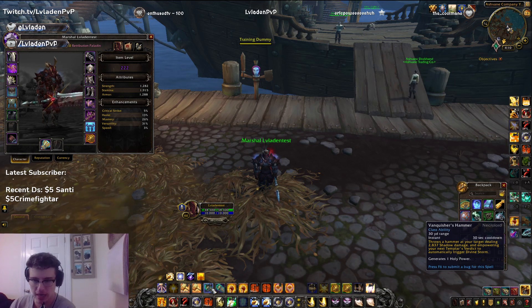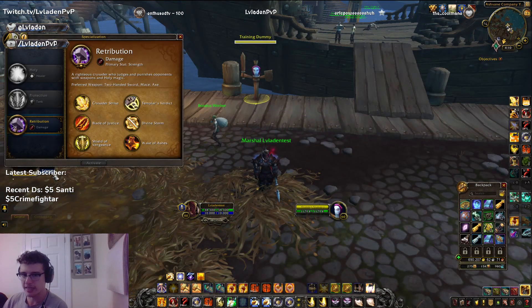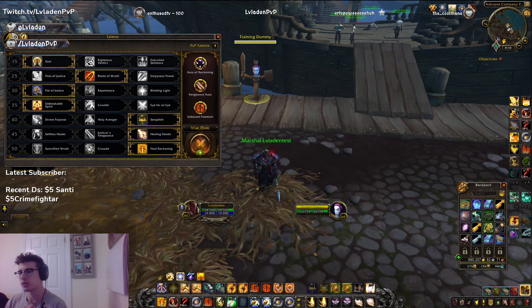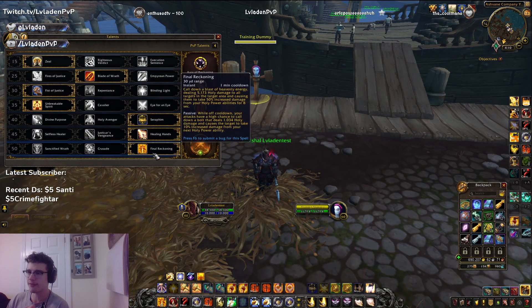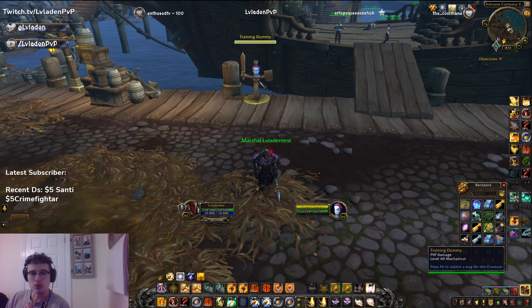So let's go over the damage right now. The talent setup that I would play with Vanquisher's Hammer is something like this — we need Final Reckoning for the increased damage on the Divine Storm, and we need Seraphim to increase that damage even further. Those are the talents.